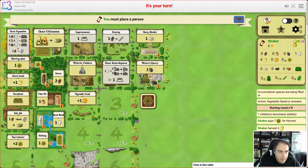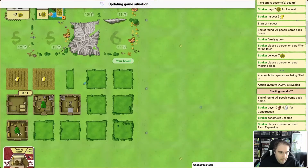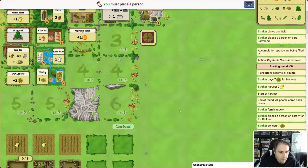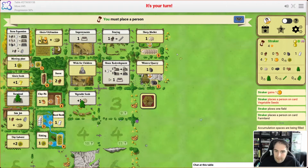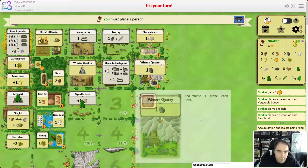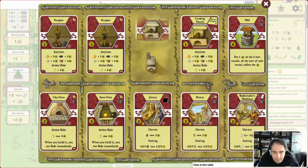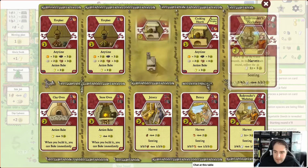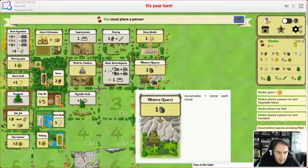With three workers I think we're going to want another farmland and probably a pumpkin so we can sow it next season. Let's get the farmland first — plow another field — then get a pumpkin because we're going to want to plant it next season. We've got one person left, so we could go to the quarry and get a couple of stone — that would be useful for building another location. Ideally we'd like to get to four stone, which would let us build the pottery and the basket makers before the end of the game.